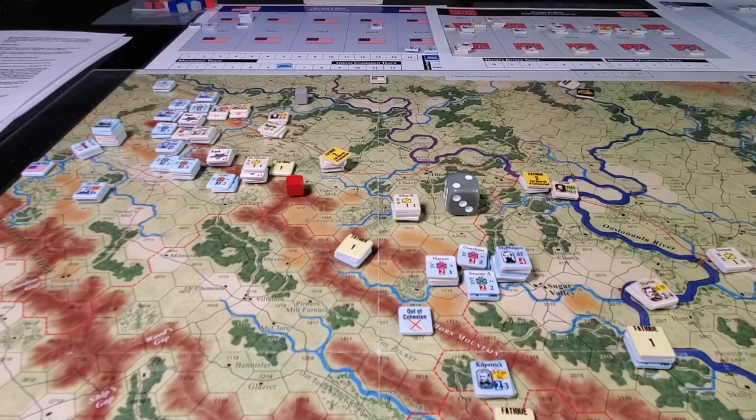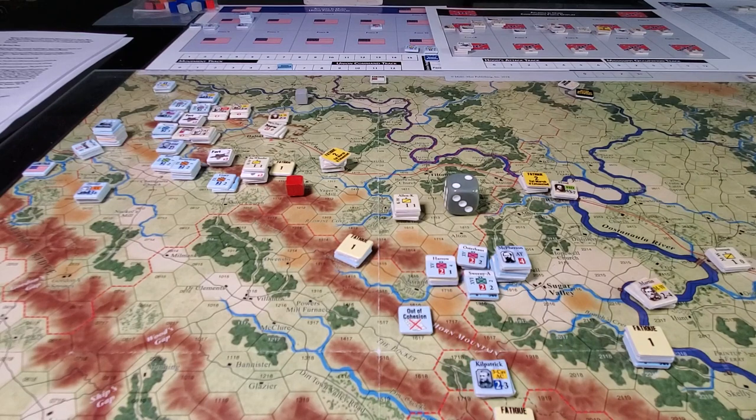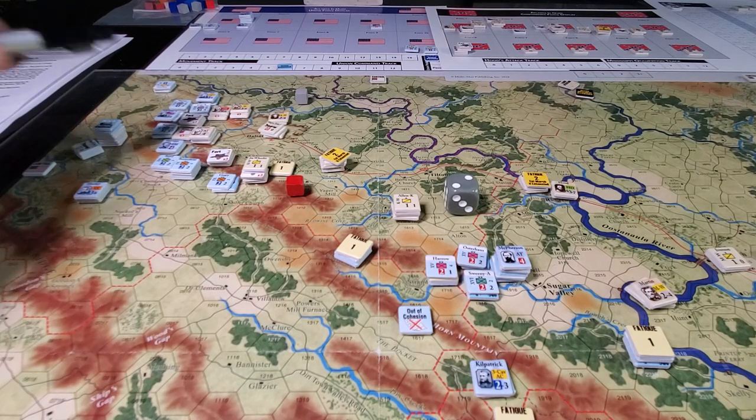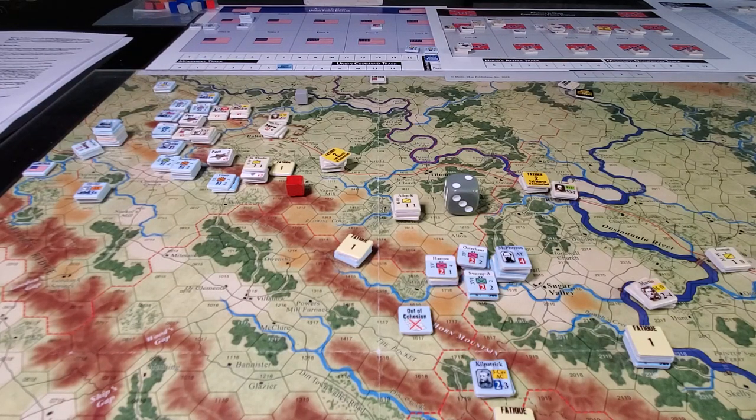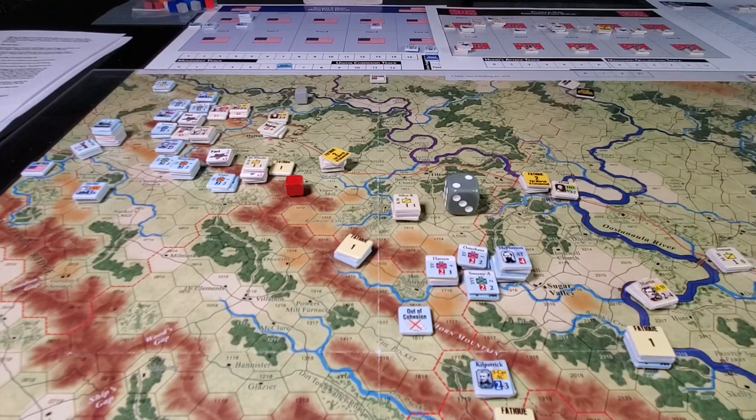There's going to be some juggling of force pools - putting two leaders in a hex and transferring units between them. I need to make sure I can actually do that so I can leave something in the fort to hold and pull as much back as I can. Anyway, I think we're going to move on to turn two, get everybody relatively fresh, flip some exhausted leaders, and take fatigue markers off for both sides.